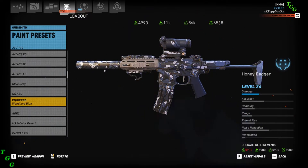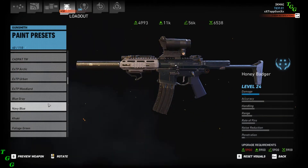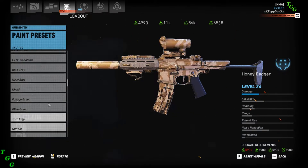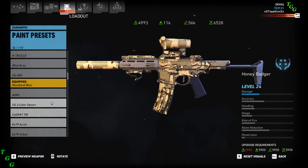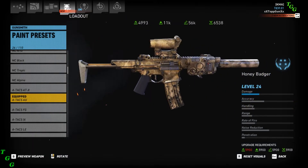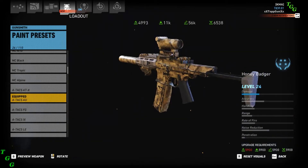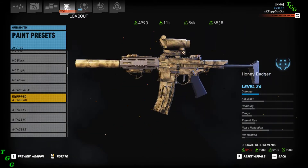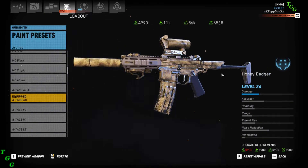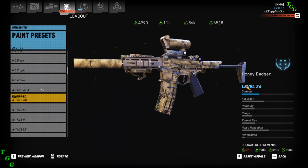I've been playing with this gun since I got it, and I really do like it — I got it to level 24. But I was just going through my weapon skins and noticed that the quad rail is not changing. Everything else is changing on the gun, other than the collapsible buttstock.